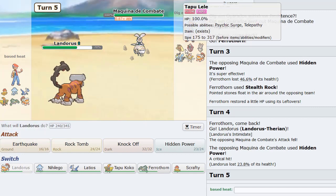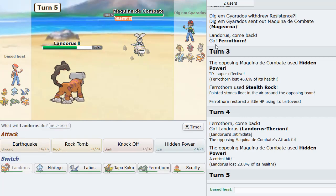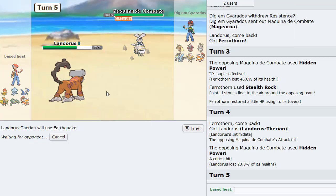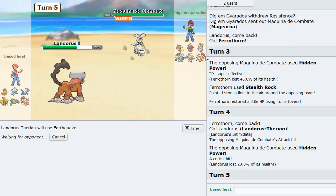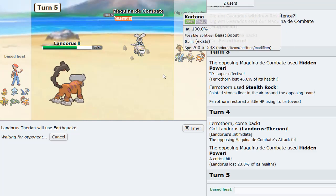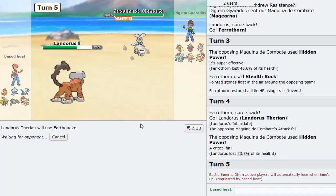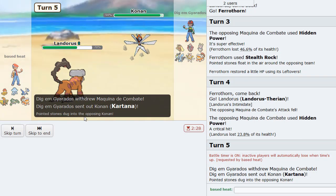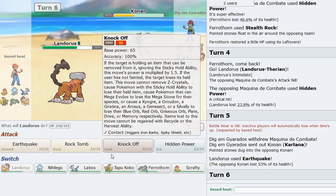Now what I can do is probably HP Ice again into his Lando. But I'm faster anyways, right? So maybe I'll just Earthquake here. Looking at it right now, I don't think it's worth over predicting. Because what's his Lando going to do? Come in and then switch out again, right? He has Rocks up, so it punishes him more. He goes Kartana. And that's perfectly fine, because that's a 2HKO.